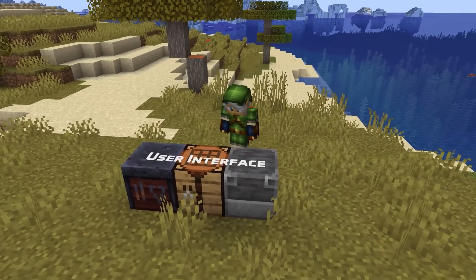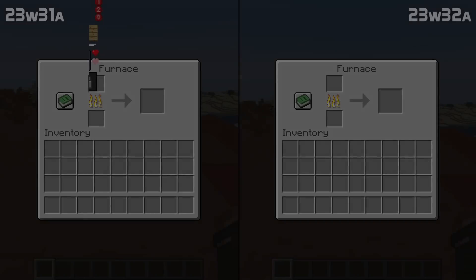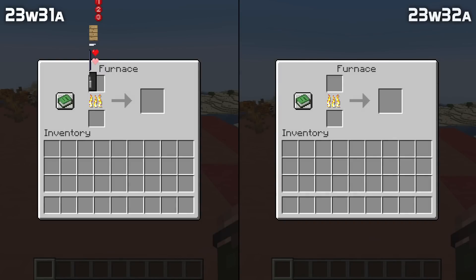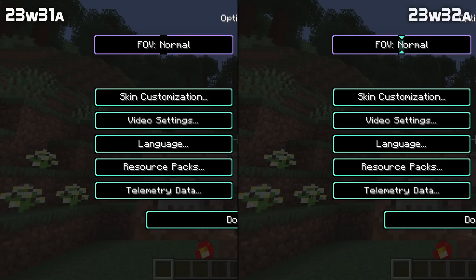In the user interface, the furnace UI is no longer entirely broken when the furnace is modified using commands. The boss bar contents now get properly cut off instead of scaling down, and boss bars no longer have extra pixels when using the high contrast pack. Also, when that pack is on, slider indicators now once again show up in the menus.